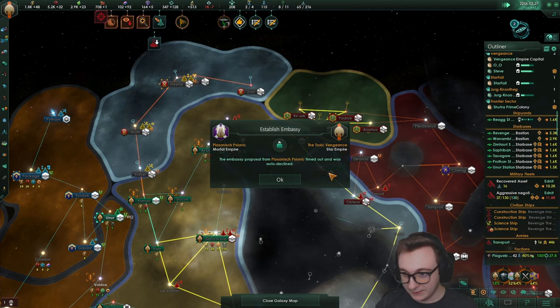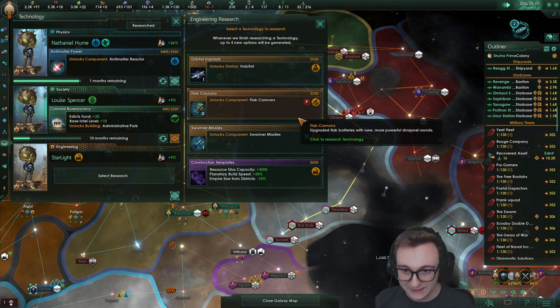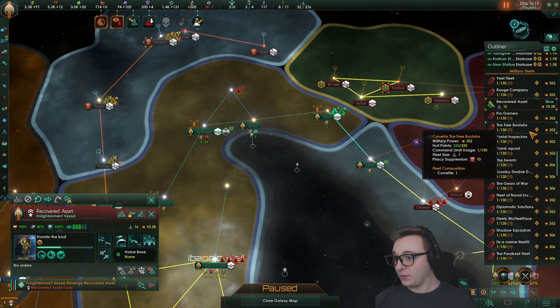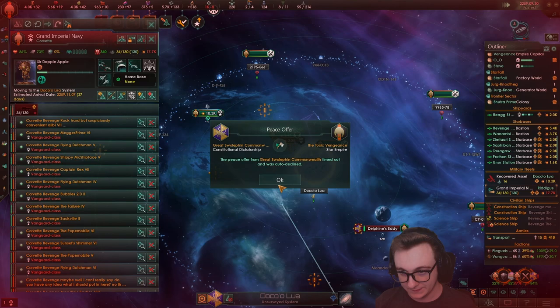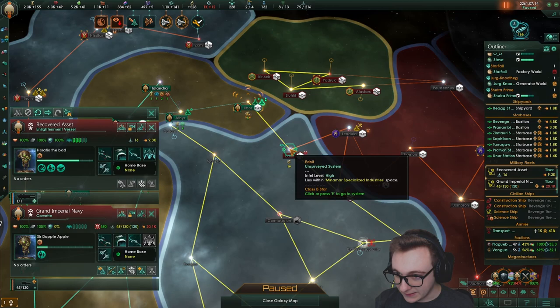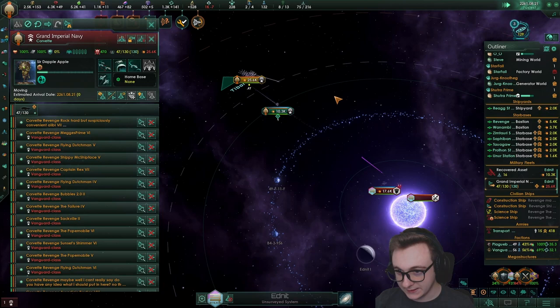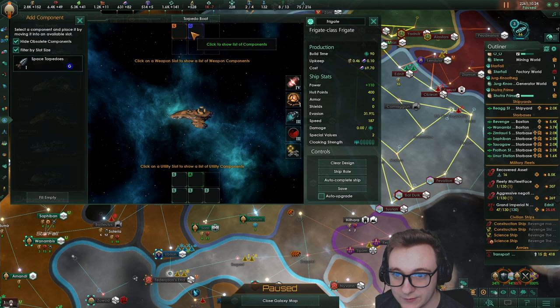Where have all our corvettes gone? Their starbase is apparently strong and they have 10k. The Swolfins now have 12k out of nowhere. Hopefully we can take out the Swolfins here — we'll be using the edict. They've respawned back here. We might be able to take them out with just the warship. Their starbase does so much damage — okay, their starbase is very strong and our corvettes will melt against them. We want to just send the warship against them since it's better at dealing with bigger ships.